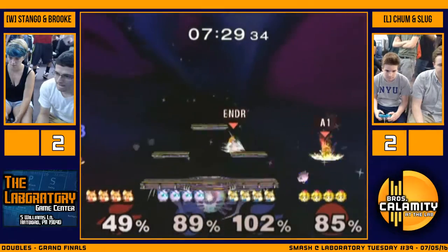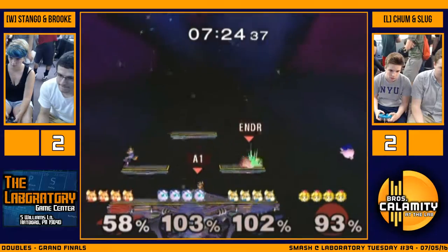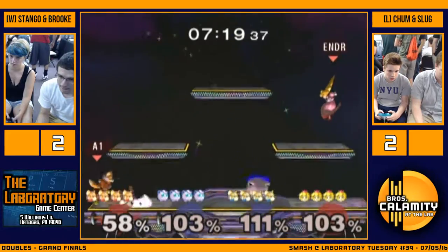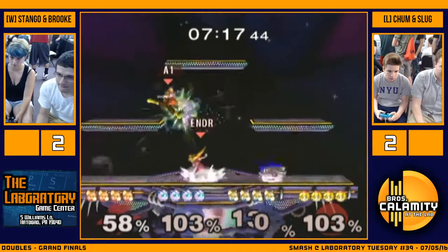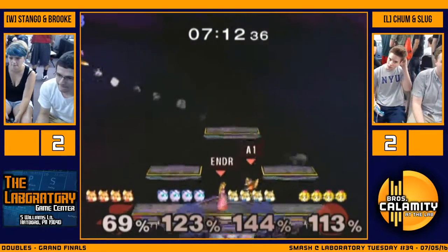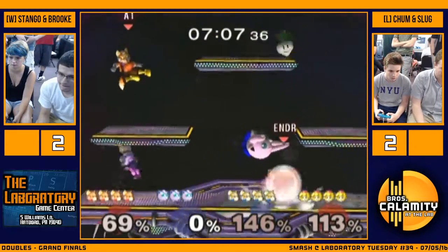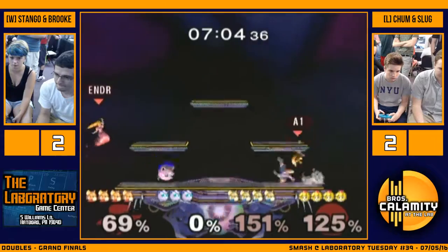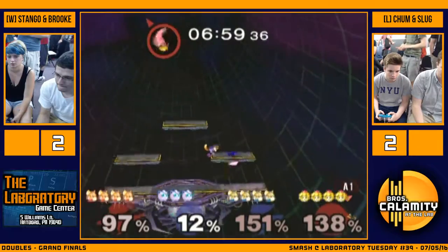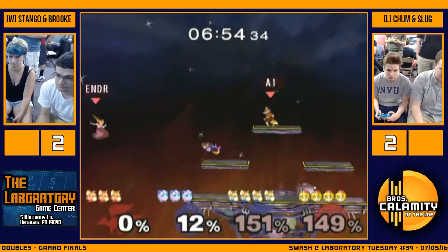Wow, that was a crazy sequence! Slug with a beautiful short and Chum just perfectly avoiding it. Brook with the fair though — that was a really nice L-cancel fair. She wasn't even edge guarding Chum, but that was the perfect spacing. Chum making a mistake going after Peach offstage, leaving Slug alone with Stango in a 1v1 — not a great position. Also, Stango dropped that edge guard — he was just trying to style, tried to shine bair him, probably could have just stayed on edge. Got battlefielded.